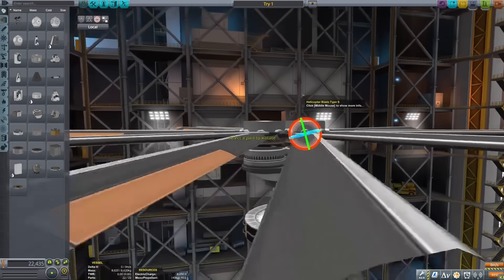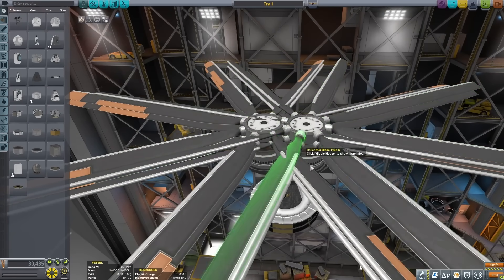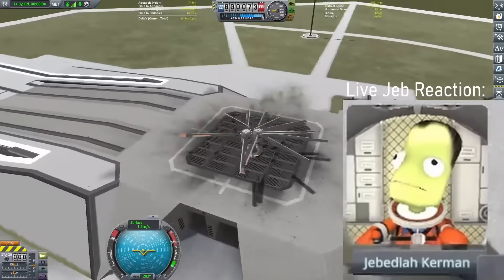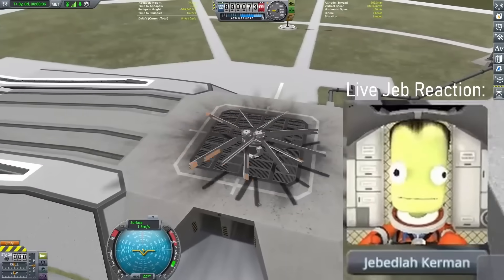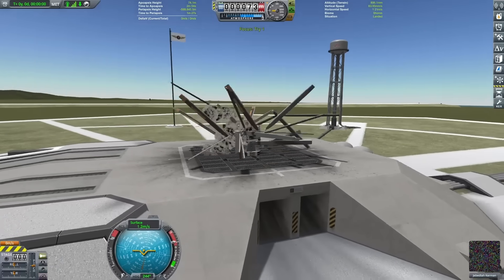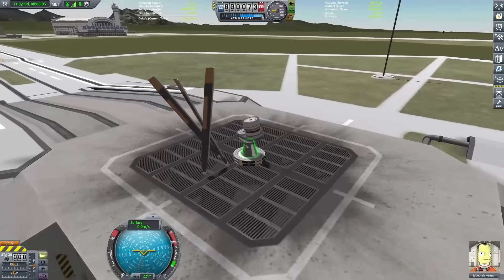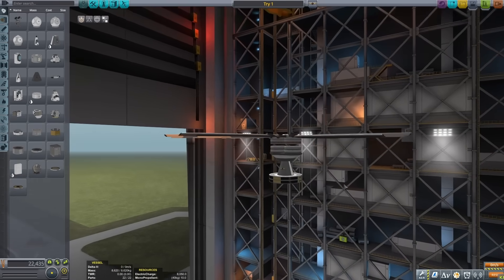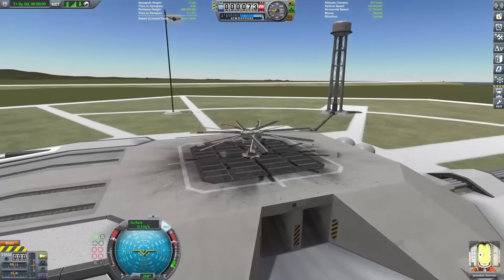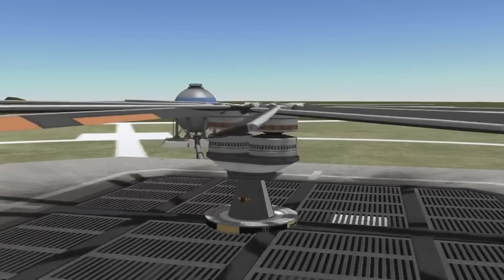I needed to rotate the blades to actually generate lift. Feeling confident, I also doubled up the amount of propellers, but trying that, it didn't go very well — the whole thing was getting shaken apart. Turning on rigid attachment to make things flex less just caused it to completely explode instead. I finally relented and got rid of the second set of propeller blades. Trying to spin up, the propeller blades weren't stalling — a really good sign — although I wasn't getting off the ground, and eventually I realized I was spinning them in the wrong direction.